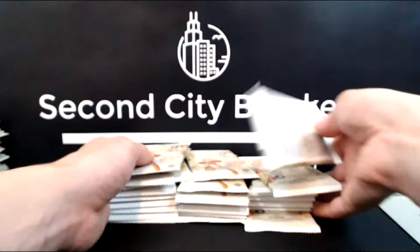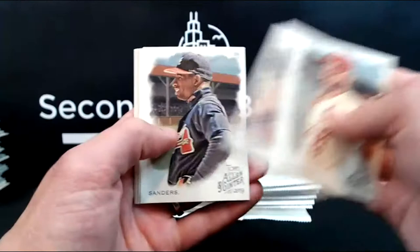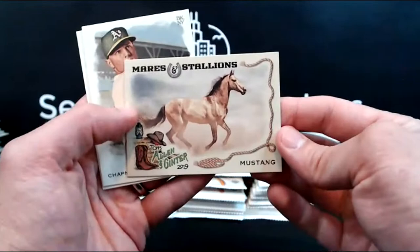Box number two. Box number one was two relics and the auto. Carpenter, Eddie Diaz, Deion Sanders, Hornsby — that's the one we pulled the one-on-one of. This is the Red Sox team card, it's an AG back. They always put a card of the World Series team from last year in the set. Chapman and Realmuto.